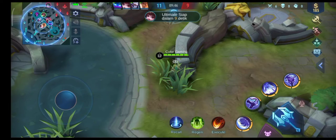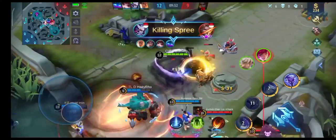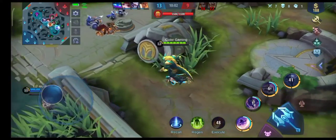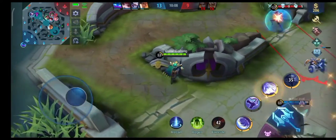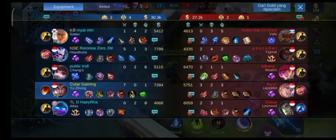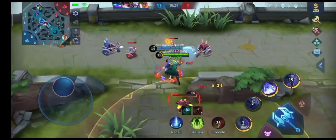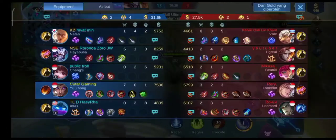Kalau item War Axe dan item Hunter Strike ini cocok ya kalau kalian lawan hero-hero yang banyak slow-nya, contohnya seperti Betridge, Leomord juga yang ngasih slow-nya banyak. Leomord dan Lancelot juga termasuk, dan juga jangan lupa Tigreal karena Tigreal kan ngasih slow. Jadi cuma kalian beli item BOD tapi kalian gak bisa ngehit musuhnya karena di-slow musuh, atau kalian Yu Zhong-nya akniknya gak jalan, ya karena di-slow musuh juga.